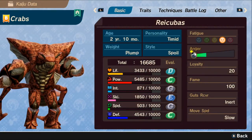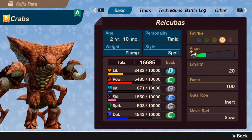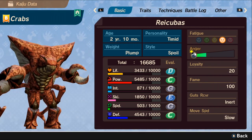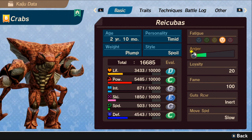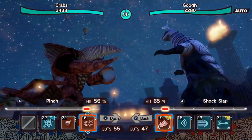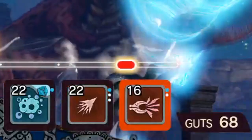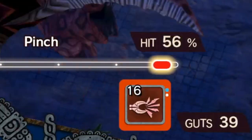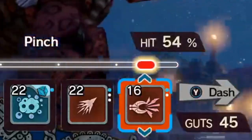Number 4: Stats. Life is your health. Power dictates how strong physical attacks are, which are dictated by the red skills. Intelligence is the same but for special attacks, indicated by the blue skills. Skill dictates how often you'll land hits. Speed dictates how often you'll avoid hits. And defense dictates how much damage you'll take from incoming attacks. Newcomers might not know what Skill or Speed do since they function a little differently from most games. Number 5: Guts. Another beginner tip — Guts is essentially the game's version of stamina, with battle skills requiring a specific amount to execute. Guts also influences the accuracy of your moves. So if you have just barely enough Guts to execute an attack, it won't have the same accuracy as if you had an abundance of Guts. You can monitor each skill's accuracy at any time during battle.